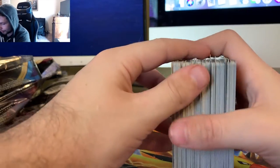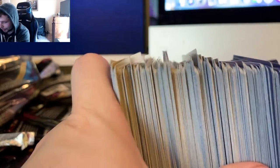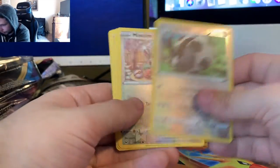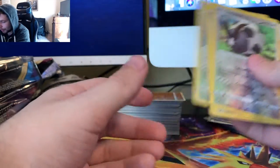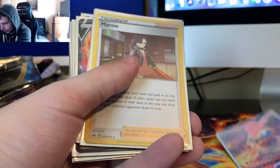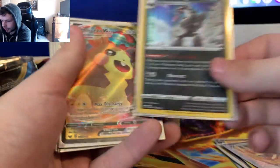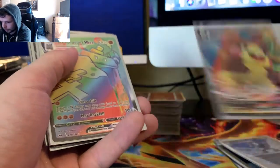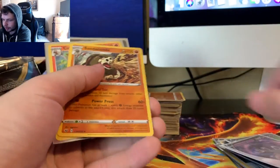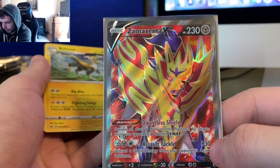We got a buttload of common cards - that's just one stack, and then got another stack over here. Going over the Reverse Rares pulled: Double Cramorant, Minccino, Galarian Obstagoon, Wooloo, Raichu, Noctowl - some of my favorites. And our main pulls: Victini V, Holo Marnie, Tapu Koko V, Sandaconda Holo, Zamazenta V, Galarian Obstagoon, Morpeko VMAX, Stonjourner VMAX Rainbow Rare, NDD V, NDD V Full Art, Sandaconda, Cinderace Holo, Celebi V, Zamazenta Full Art V, and a Boltund.